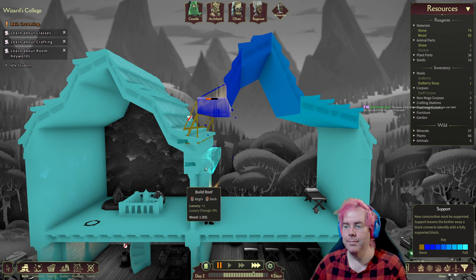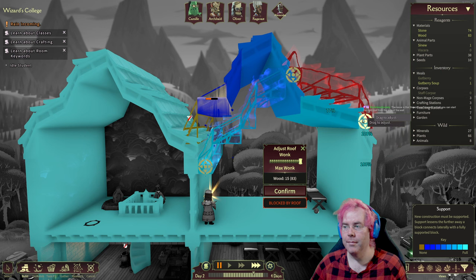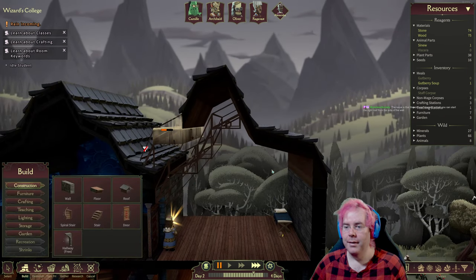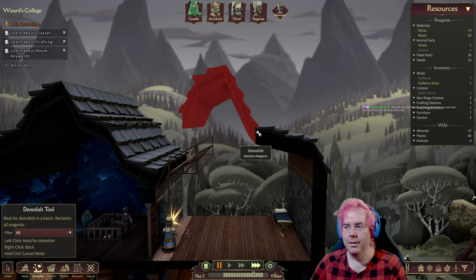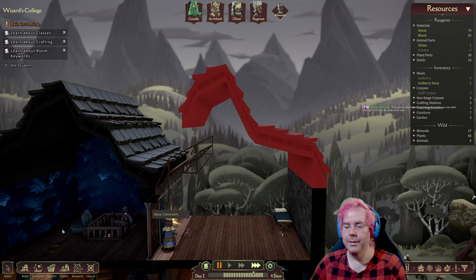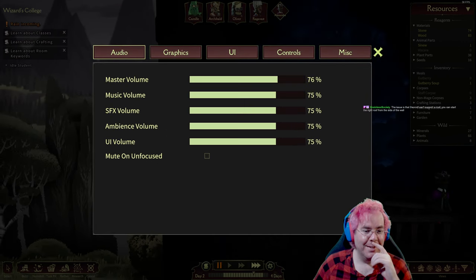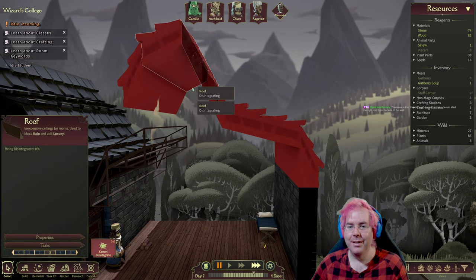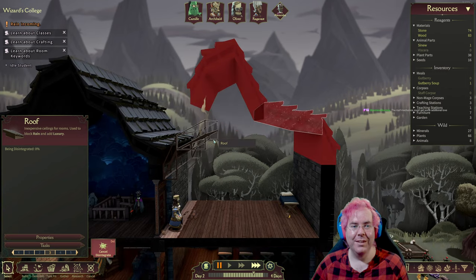Let's try that again then. Why is it red? Blocked by roof? Do we need to demolish first? That didn't work. Also, is there no game sound? Whoops — application. I didn't switch the game sound over. There we go. Now I can hear something. Being disintegrated. The roof mechanics needs some additional love.